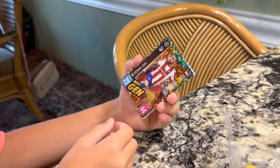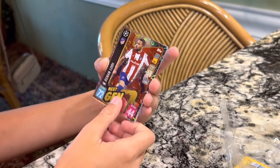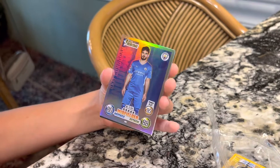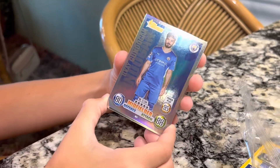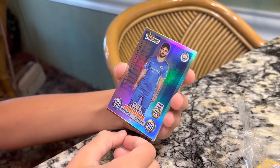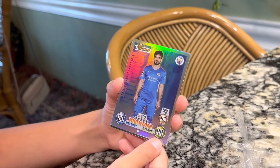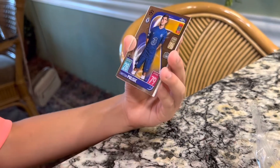Next, Renan Lodi — 72 defense, 44 attack. Honestly not the greatest card, but always good. Ooh, look at that. I don't know what type of card that is, but it might be a heritage card. I'm pretty sure that's Gundogan — really well-rounded midfielder, 88 attack and 80 defense. Never seen an attack on a card like that before.